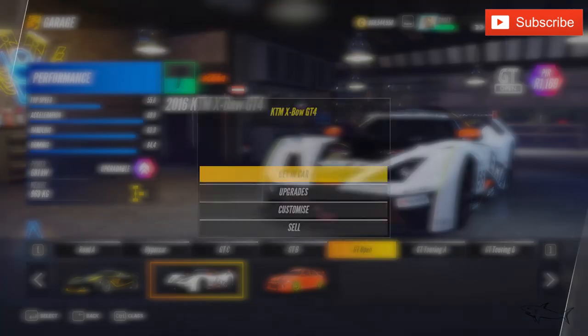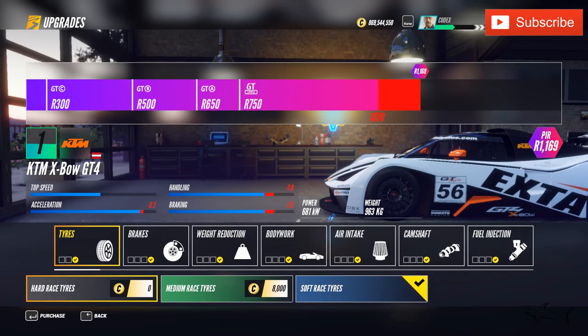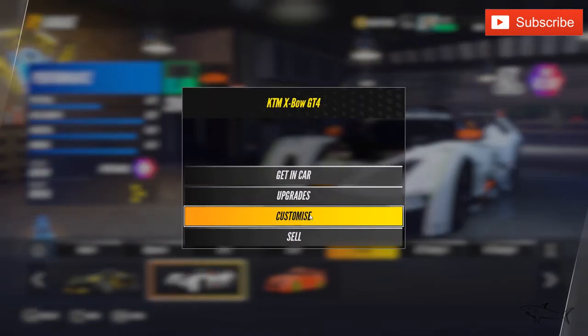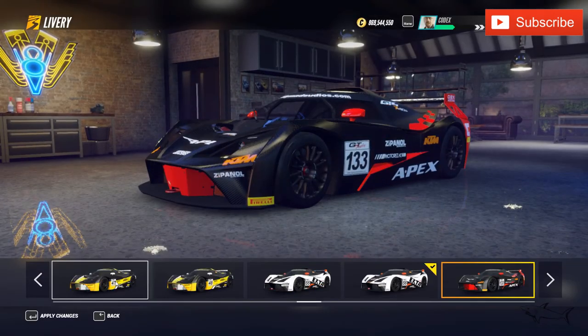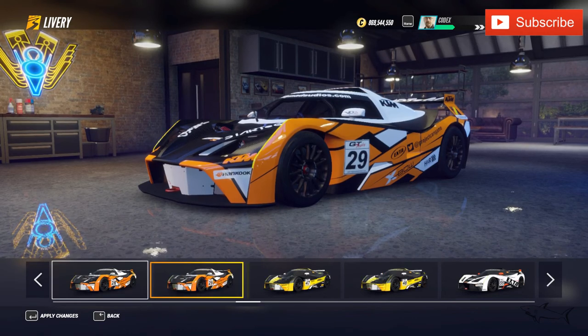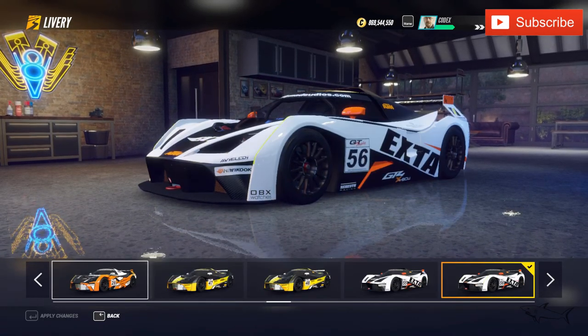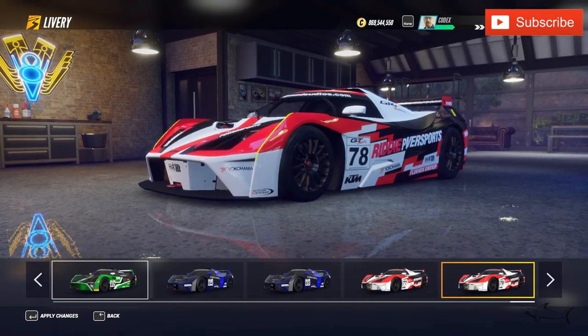Hello everyone, welcome to a new video. In today's video we want to play with this KTM — the race version of the KTM. As you can see, everything gets maxed out right over here. So the only thing we have to do is customize it really fast with a simple livery. Let's see what we can choose from. This KTM XBO doesn't look like the regular version — look how crazy is this design.